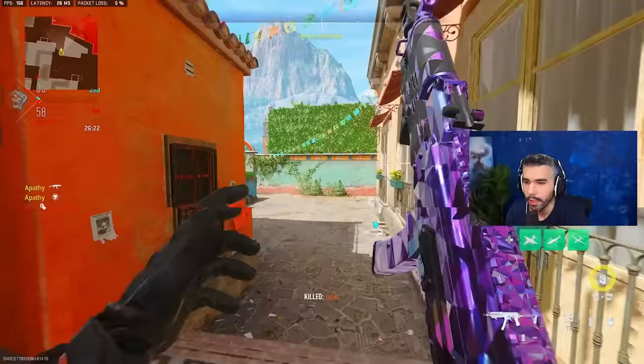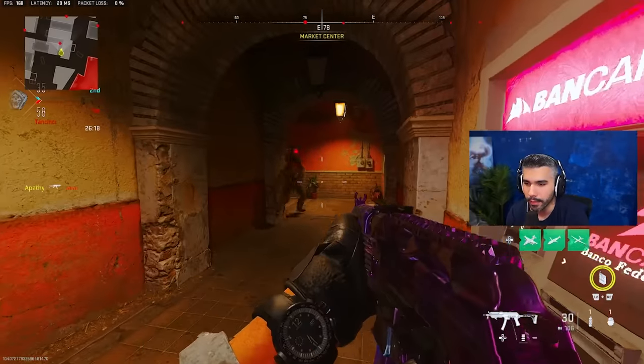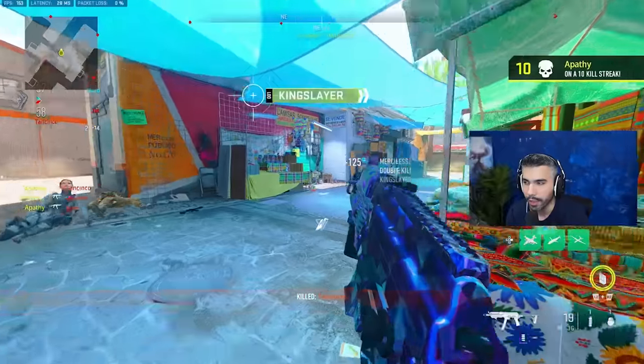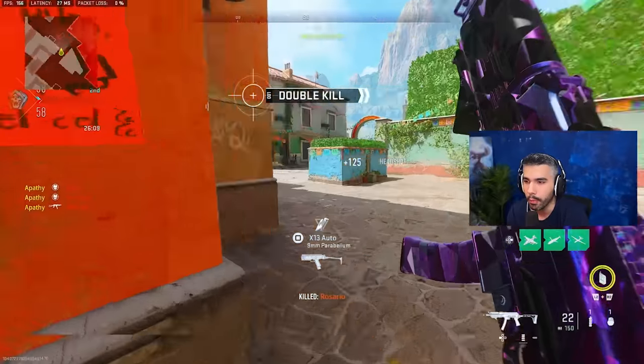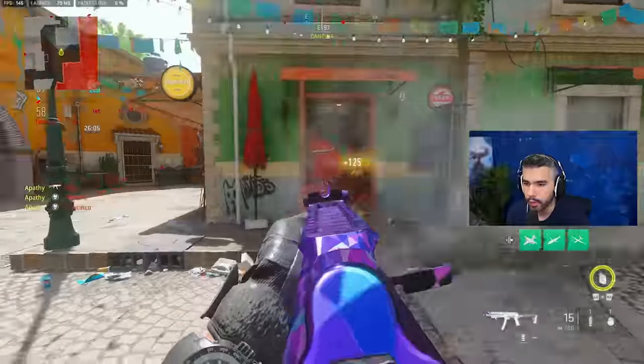You're not going to jump around a corner and then ADS halfway or even at the end of the jump, because that's going to be slow — by the time you actually aim in you're probably dead. The number one tip is you jump and aim in mid-air, so that as soon as you see your target you're already on them and able to shoot.